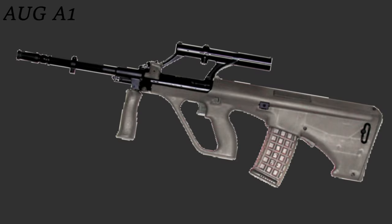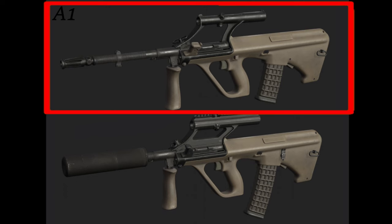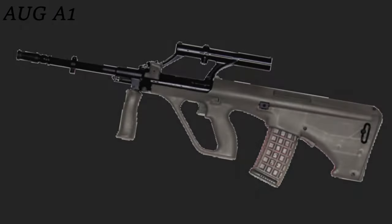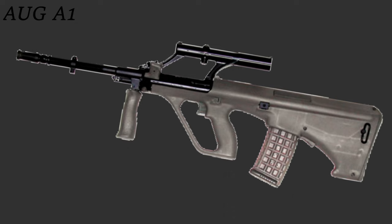To start off with, we have the AUG A1, and it's actually the one BSG posted — it's the top one in the picture. It has an integrated 1.5x optic into the carry handle, as well as iron sights integrated onto that optic on top. The reticle for the optic is the donut of death, just a small circle in the middle. There are no Picatinny rails or anything like that in this version.